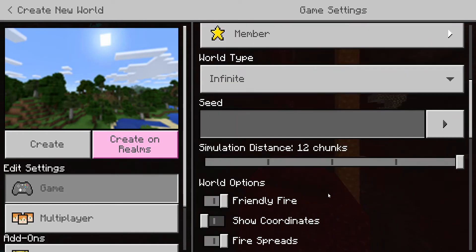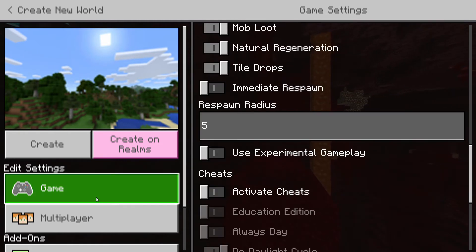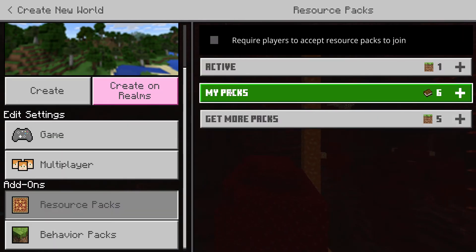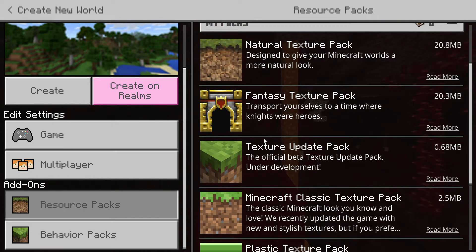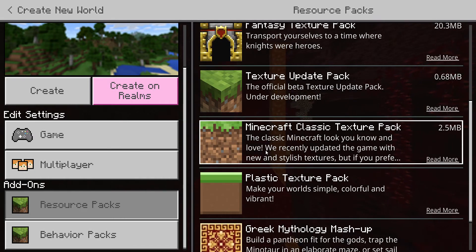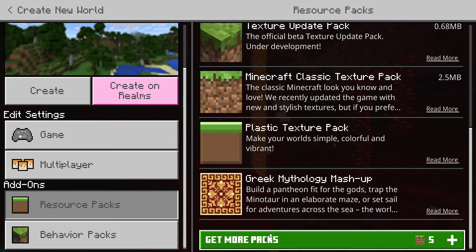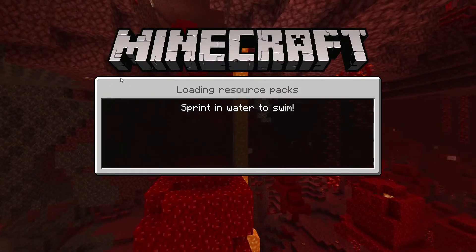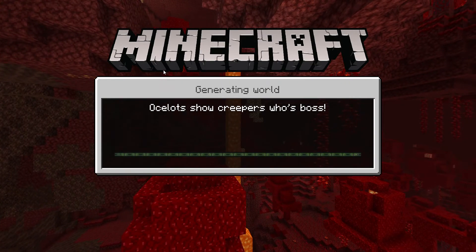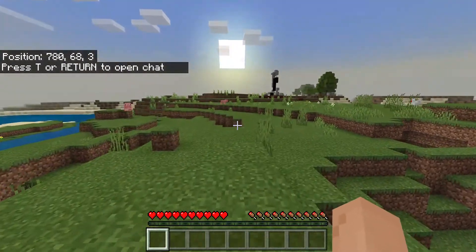I don't know what that means but we're going to put that on max. Should we put a resource pack on? I have Natural Fantasy, Texture Update, Minecraft Classic, Plastic. Let's just use this one. That's loud.